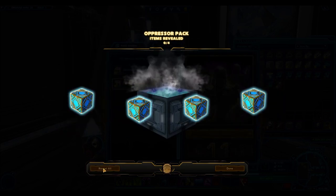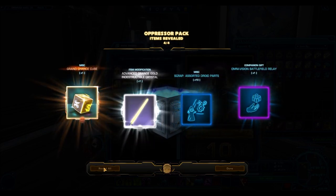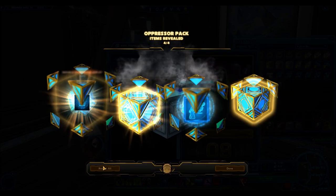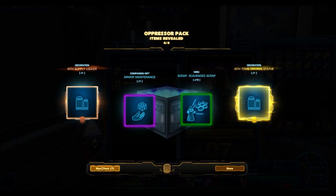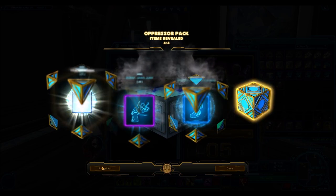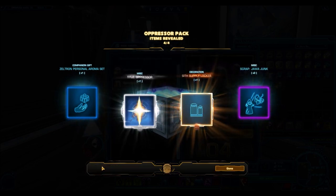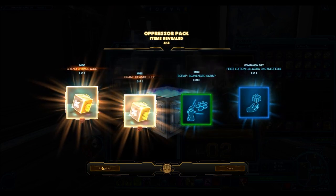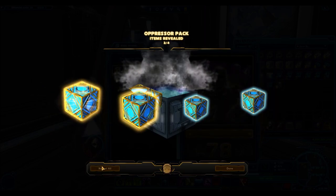Looking at decorations overall: I got 297 silver decorations — one silver decoration every six packs — and 505 bronze decorations, which is one bronze decoration every three packs. This is actually really good because decorations often sell for a ton on the GTN. They would probably be what makes my credits back — I spent a total of 1.6 billion credits on these hypercrates, though I bought them off the GTN rather than with real money from the Cartel Market.